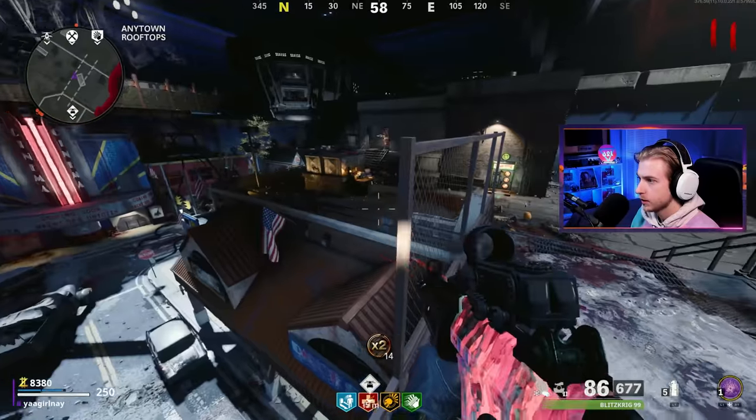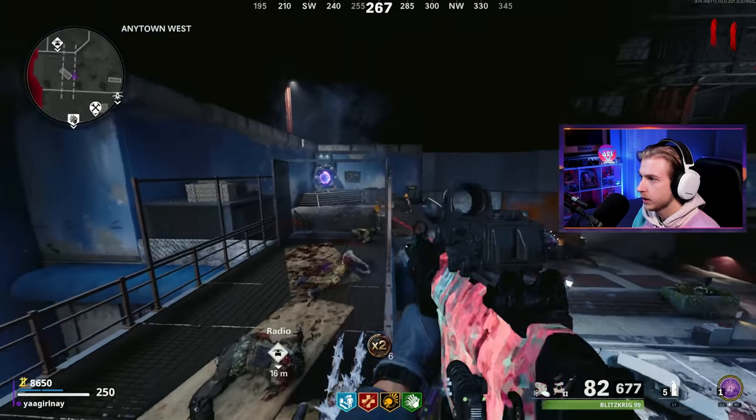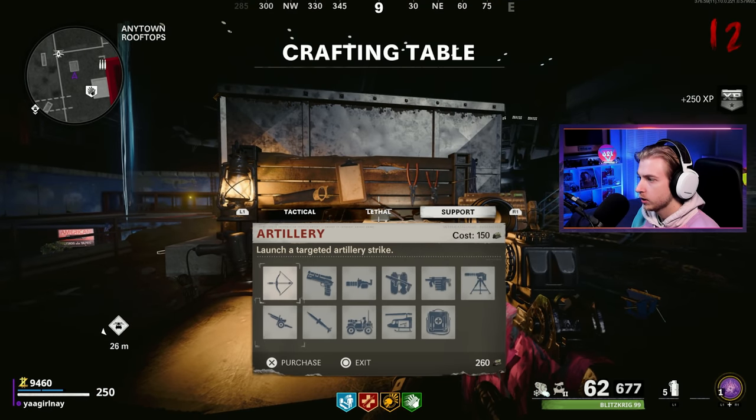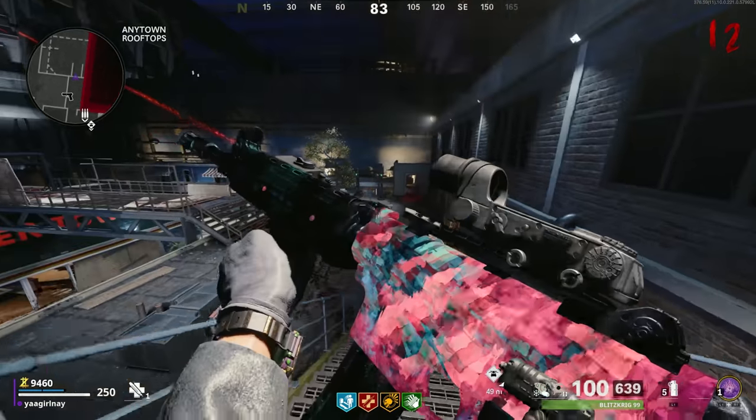Let's see — I'll stand right here and see if the zombies get stuck. It doesn't look like it, they're running right at me. And we finished the round. I think we're just going to be a little short — oh no, we can get it. It's 250, we got 260. Let's go. Here is Pack-a-Punch two on the Krieg — the Blix Creek 99. Pretty nice.